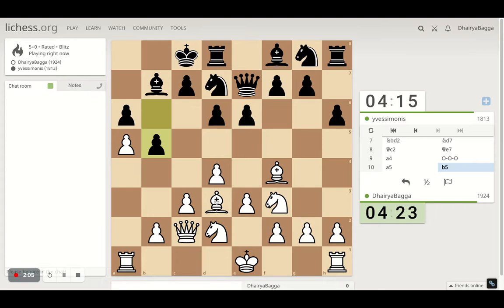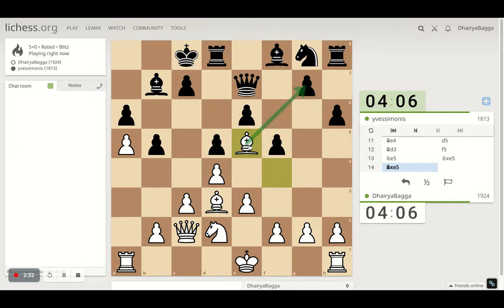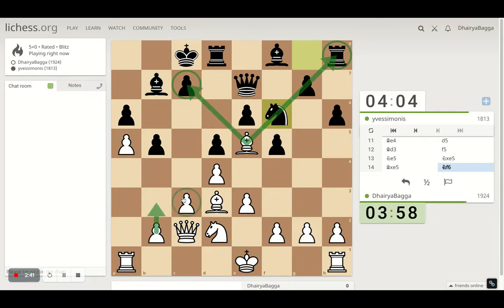One more thing we can do is play bishop here, asking to exchange — which will never happen — and that means we've created a good square for the knight eventually. Also the bishop is eyeing the diagonal so we can take advantage of that. I'll go ahead with the knight first so that if my opponent does take, I can take back with the bishop eyeing this beautiful diagonal towards the king as well.